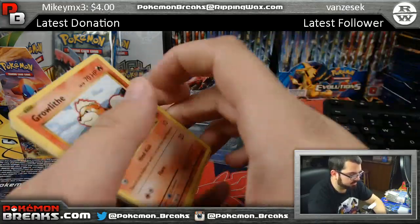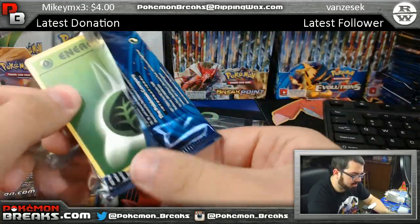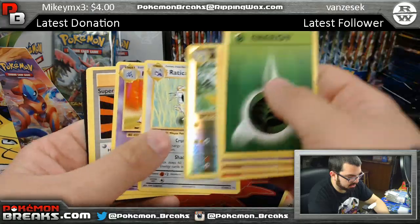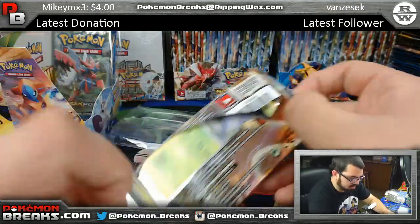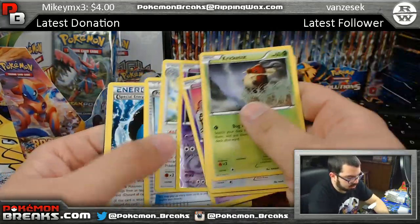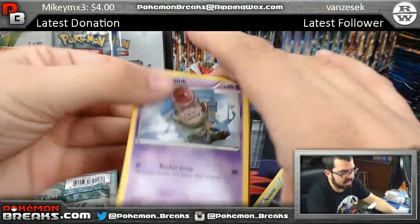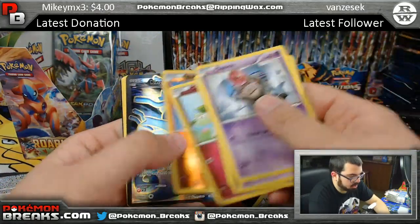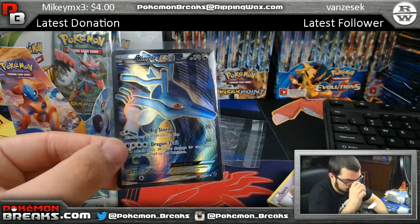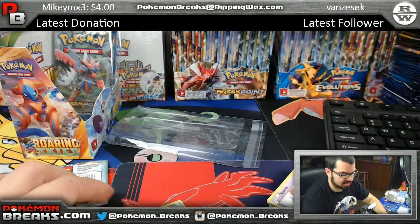Arcanine, Dugong. You always got to root for team Pokemon breaks if you see them in a break — it's only happened to me like twice. Raichu reverse, Radicaté regular rare. Drowzee and Radicaté — nothing in Breakpoint. Fates Collide coming up — Riolu, Kingdra EX full art! Nice full art dude — Kingdra EX, pretty card man! Sick — that's going out to Bradley.